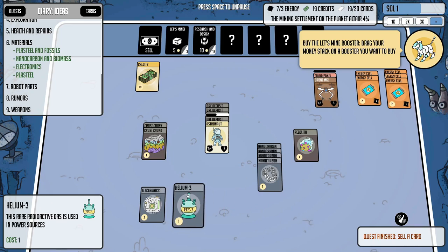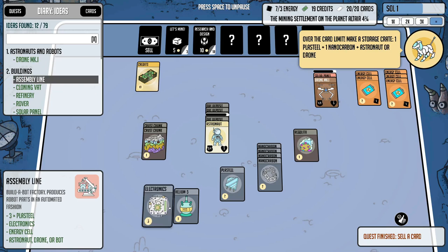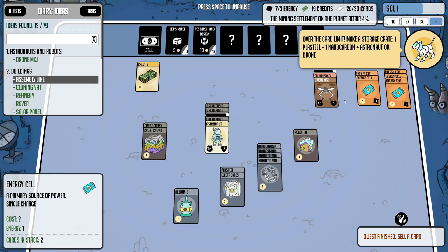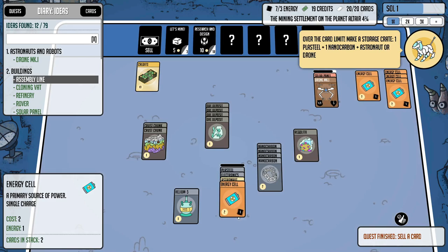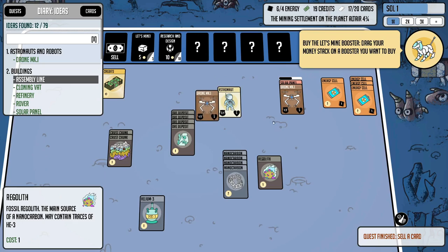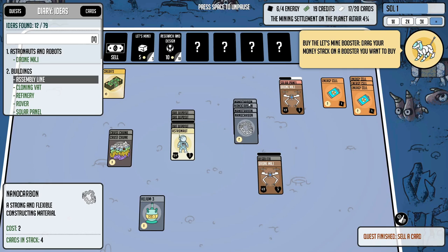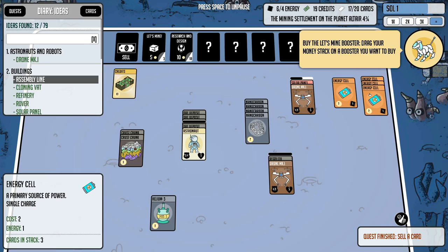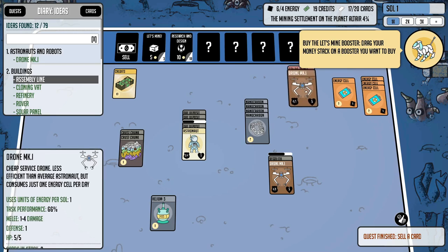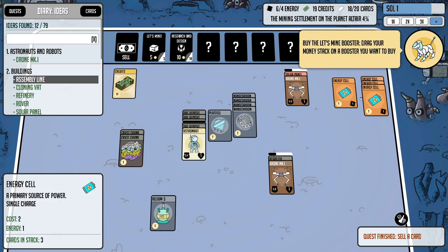This Helium-3 is another good resource but I might end up selling it. I'm definitely keeping the electronics though. I think I'll make another drone — we've got to sacrifice one of our energy cells for it, but a second drone will increase our labor. I'll put him back on the regolith. I think another solar panel is in order too — I don't like to wait on our energy capacity, I like to get that up right away. Even an abundance of energy cells is a good problem to have.